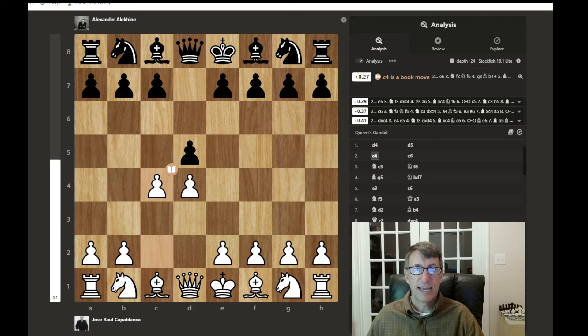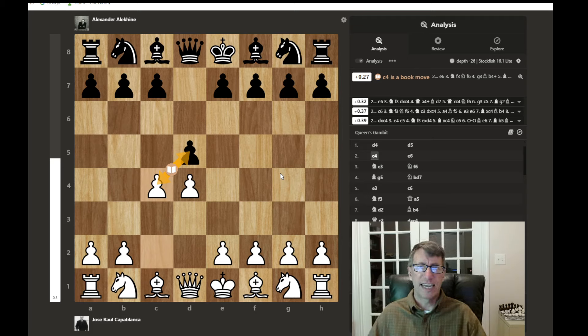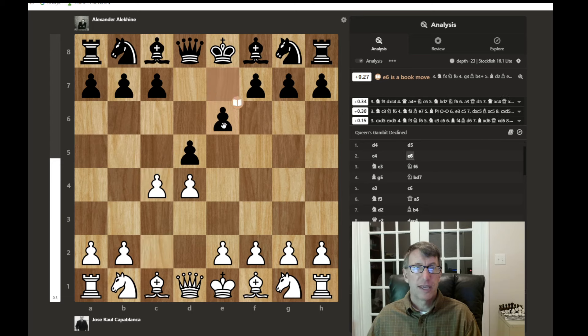C4 attacks the D5 pawn immediately, but if the D5 pawn captures on C4, it pulls a more valuable central pawn off to the side. A good habit to improve your chess is to really think about controlling the center, attacking squares in the center, and dictating the flow of the game through the center. Now we have E6, just fortifying the attacked pawn, and then knight to C3 is played.